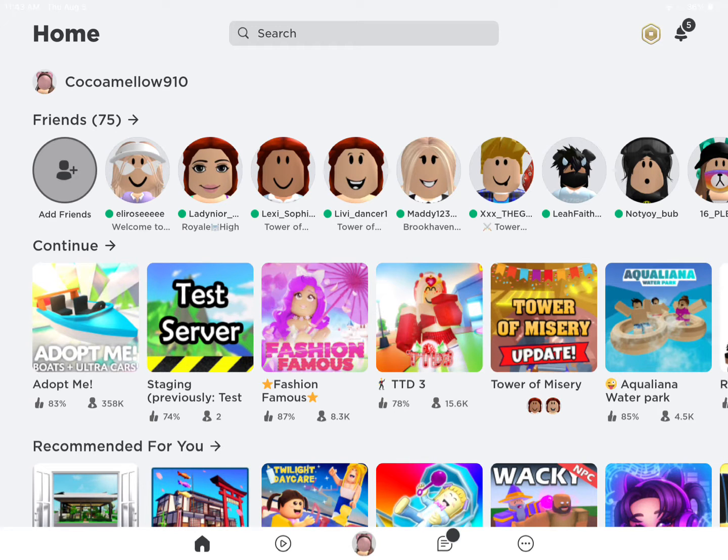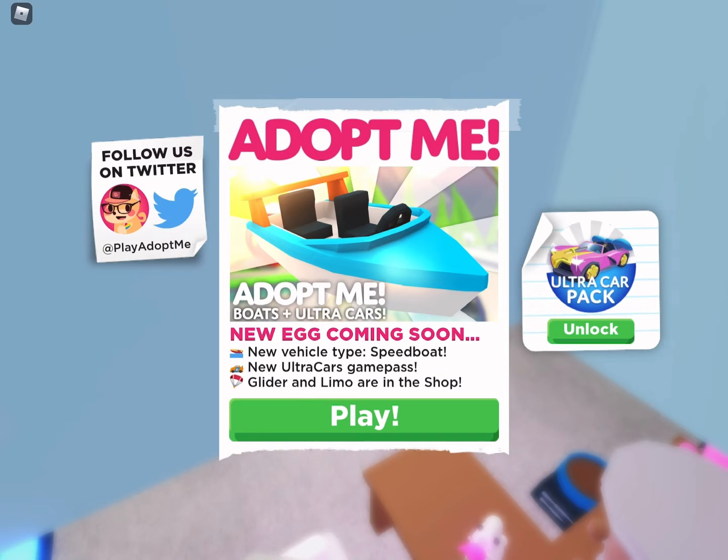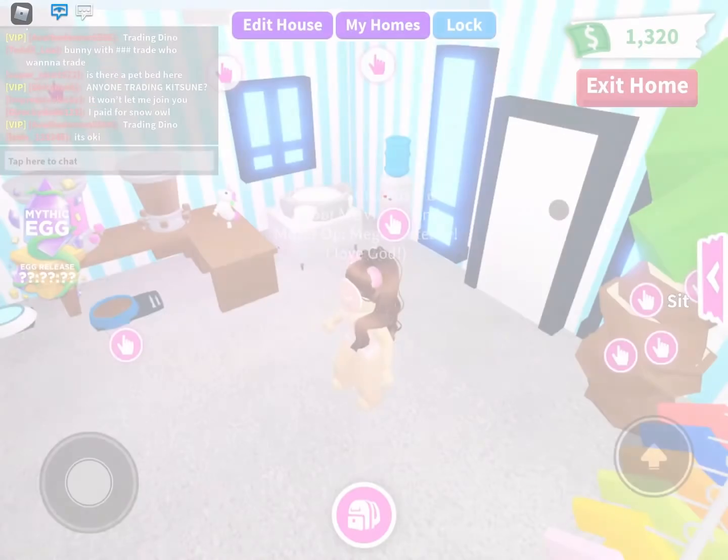Hi guys, welcome back to my channel. Today we are going to be looking at the new supercar and boats update in Adopt Me. When you join the game, the new captions mention a new vehicle type — the speedboat — and new ultra game car passes.